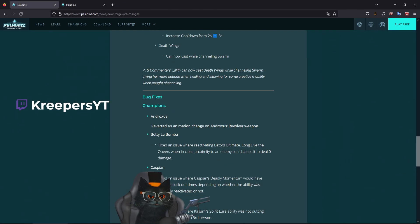Fixed an issue where Kasumi's Yokai Doll could target some map objects. I was one of the people that reported this — I immediately found it on Ice Mines and even on Bazaar. The gates on Bazaar and the gates in the middle of Ice Mines — you could actually shoot them, put the dolls there, and they would trigger by themselves, lighting up red and allowing you to teleport to them.